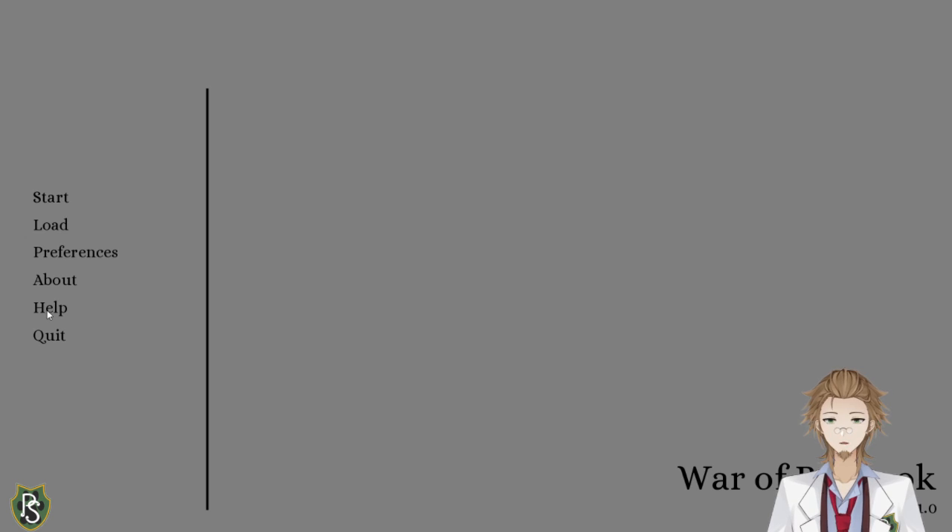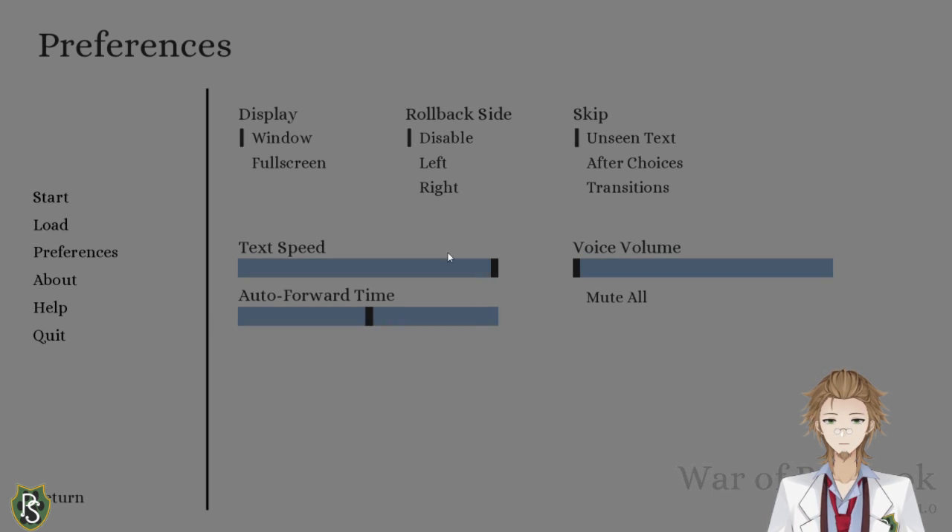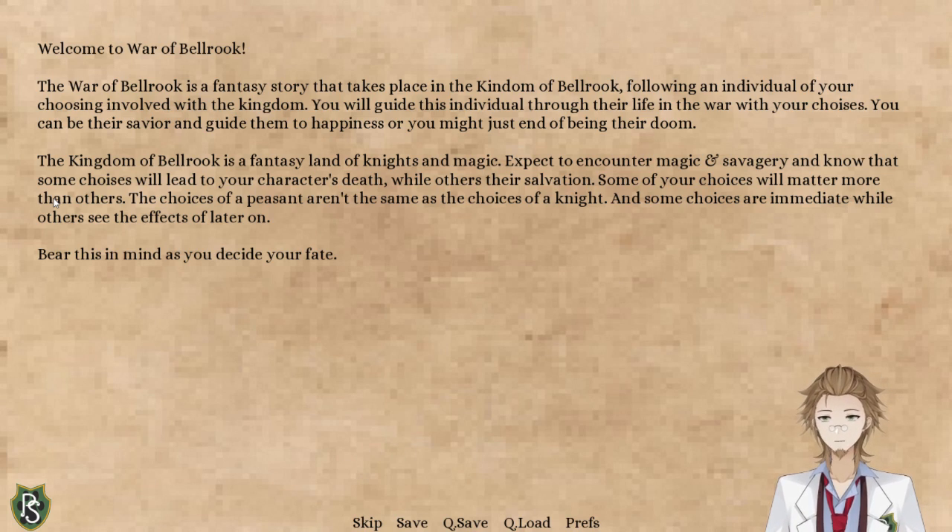Help just tells you about the various buttons to use. Preferences — you have the text speed, auto-forward stuff, whether you want it to be a window or full screen, and then the voice volume, which comes into play. Because I myself voiced all of it, and there is 10.7 or 10.9 hours of voice recording put into it for each and every dialogue thing that occurs. It's all me doing it, so you can turn it off or adjust the volume slider however you want. But let's go ahead and start — I turned it off since I'm talking about it.